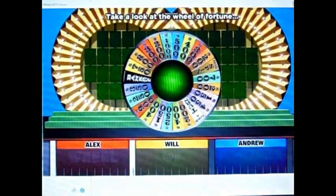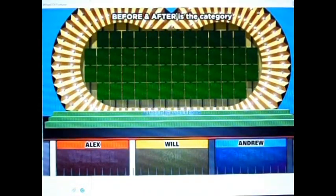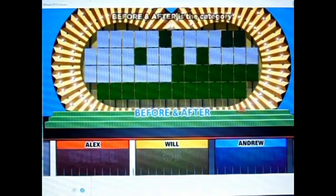Ready. Ready. Alright, we have a $1,000 space on our wheel, folks. We're playing for cash here. And here in this direction is our first puzzle. Before and after — that's our category. And just before the show, would you remember to see what starts the game? It's a red letter puzzle. And Alex, champ, it's gonna be you. Good luck.